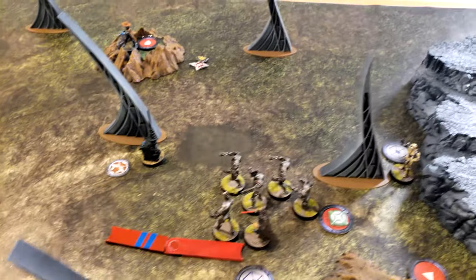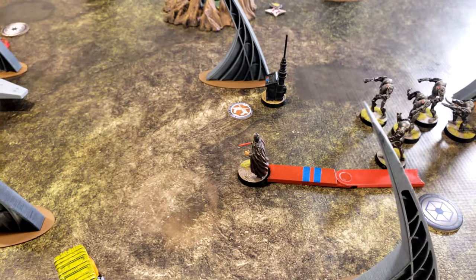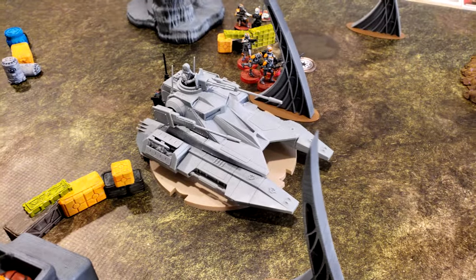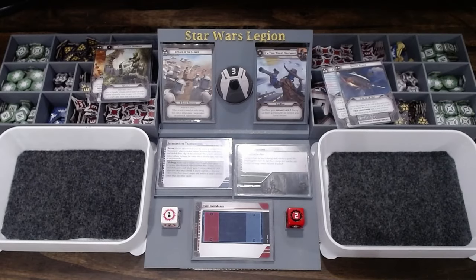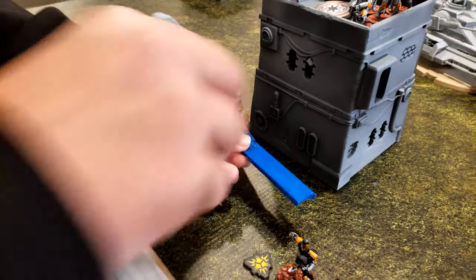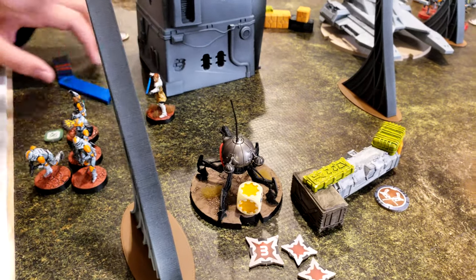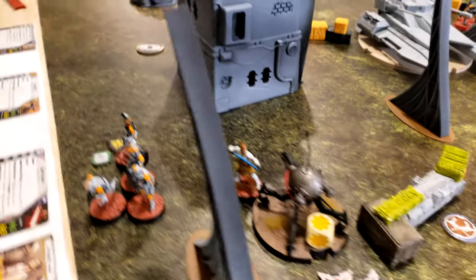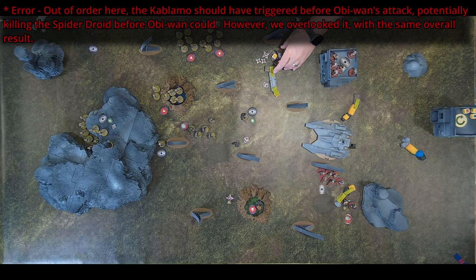HQ draws Count Dooku — brave old man Dooku moves forward, uses Force Reflexes to get a dodge, and then uses his Force Lightning on the tank. The lightning sizzles the tank a little but does nothing significant. Obi-Wan is drawn next — he takes a double move and charges the spider droid, activates Force Reflexes for a dodge, and with a great roll, the spider droid dies.